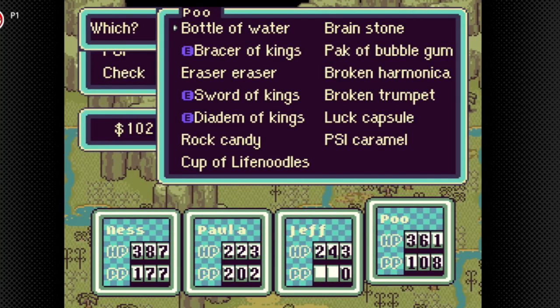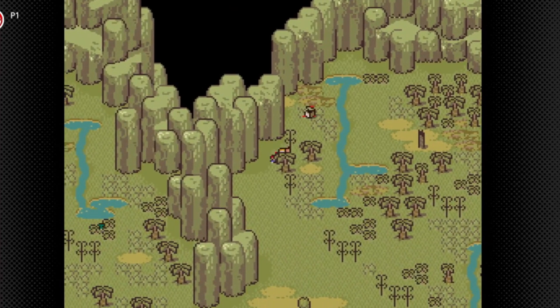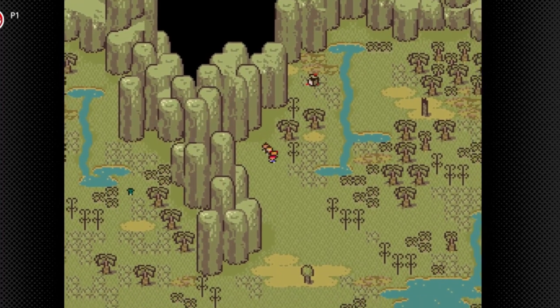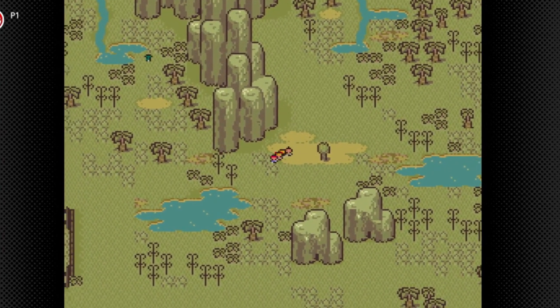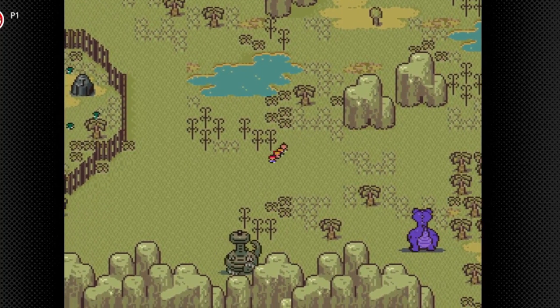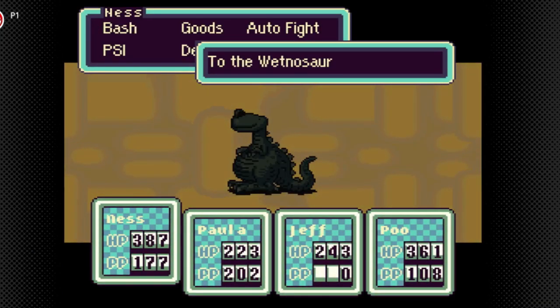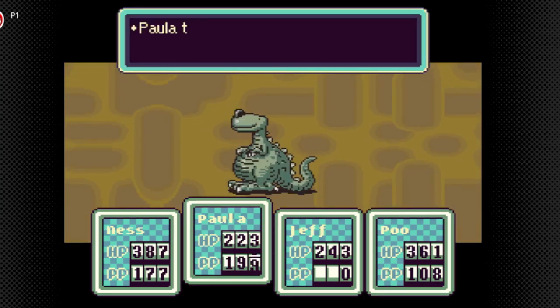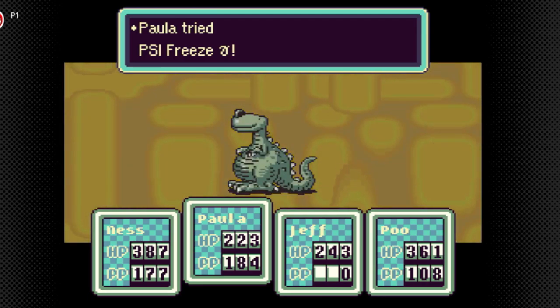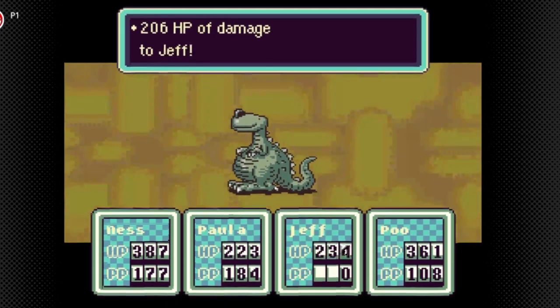We don't need the rock candy. I'm gonna have to call Escargo Express here with a few items. I know it's in this area. Oh, new enemy! This is the Wetnasaur, the other dinosaur I was expecting to encounter in this area. I think these are the ones that can freeze. They've reduced my average chance to freeze. I think these are the stronger ones of the two, also.